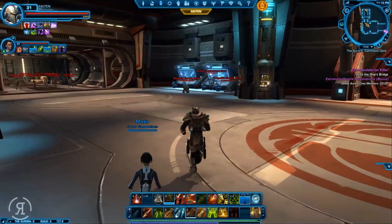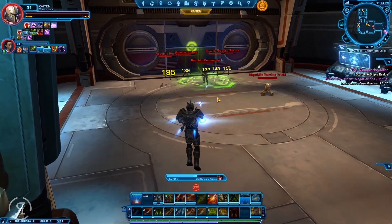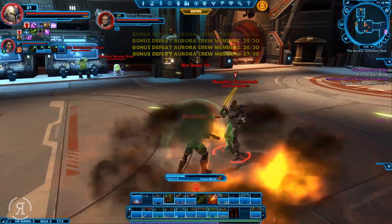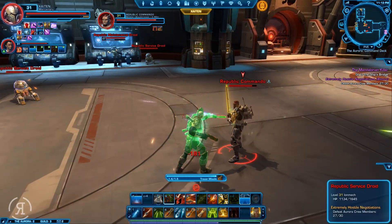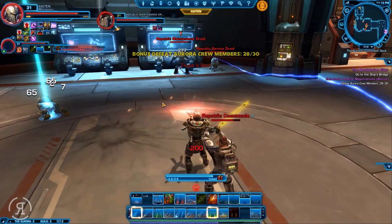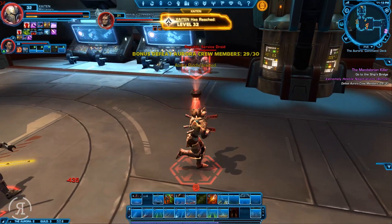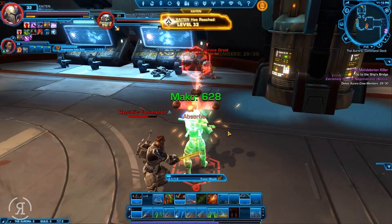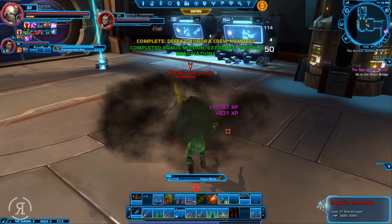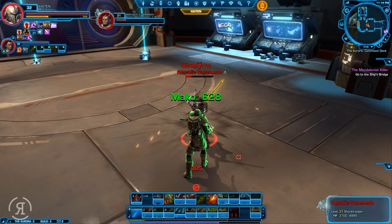We're on the command deck. I'm going to wait for these fellows to get into position and then use Death from Above to take out many of the adds first. There we go - now we're being attacked by droids, which is just absolutely great - complete sarcasm. Level 32 - excellent! I was actually hoping we could get to 34 before upgrading our mods.